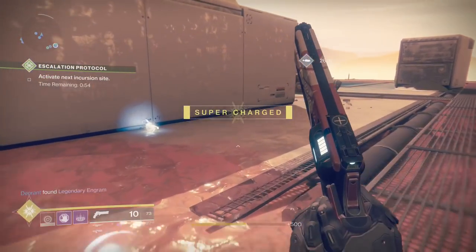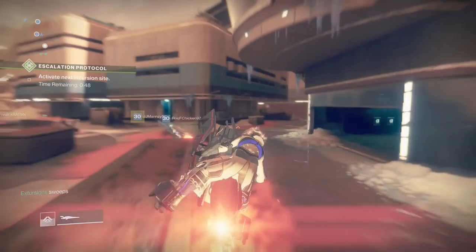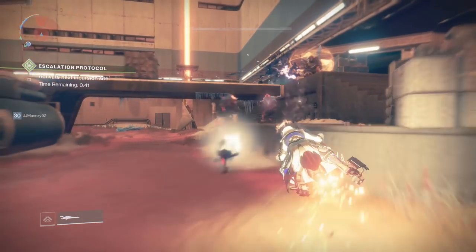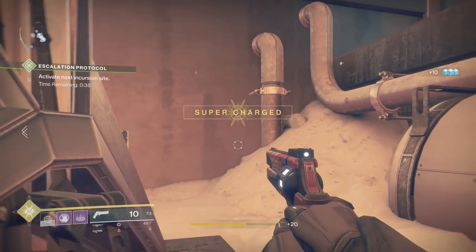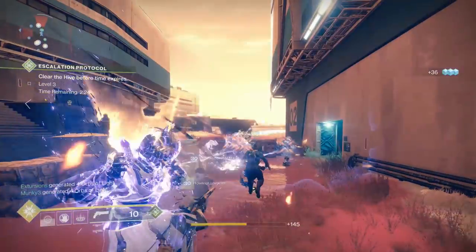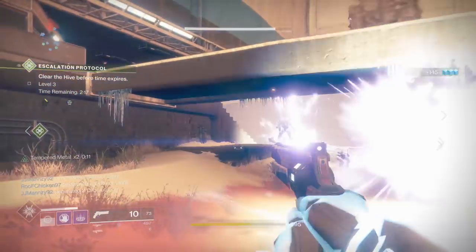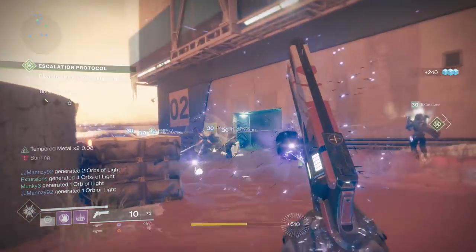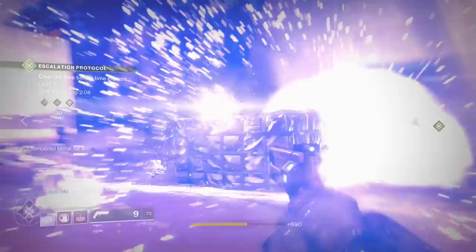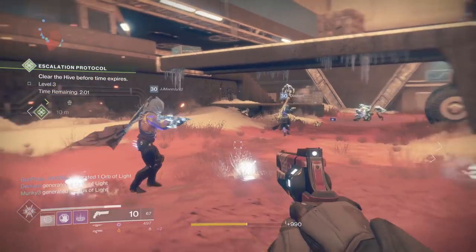The rest of the team should consist of void warlocks and Sunbreaker titans — preferably three void warlocks and two Sunbreakers. You can skip titans altogether if needed, but having at least one will help a lot. As far as weapons, keep your power level high but use what you're good with. Sleeper Simulant works wonders for ogres and can one-shot certain witches. Rockets work great as well as shotguns — try to make sure they are void element if you can, as that's pretty important.